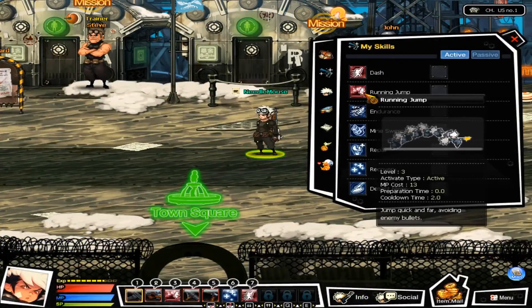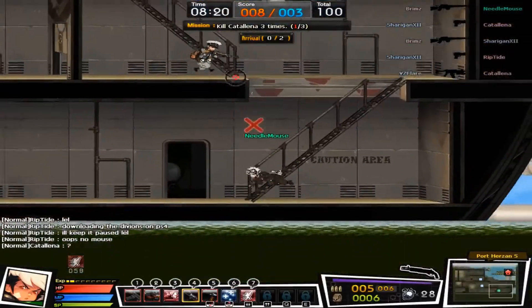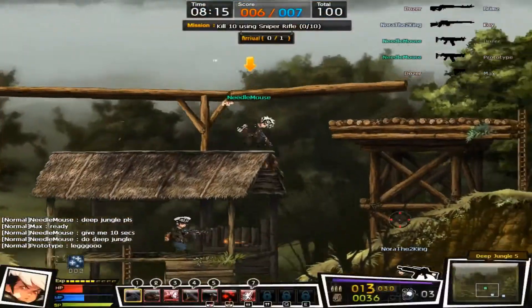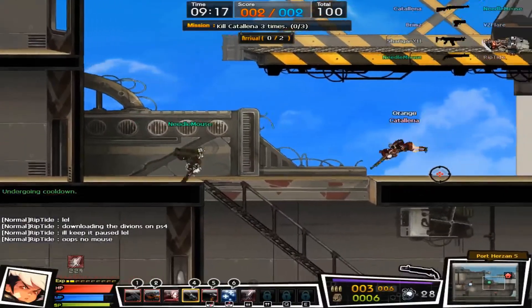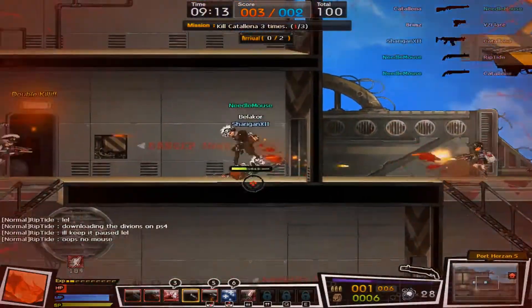Karl is an offensive character. His ability Running Jump allows him to trick-jump his way into a firefight. Before you know it, he'll have a shotgun to your face. Utilize his Running Jump to evade bullets, push into the fray, or escape. Karl is a well-rounded character who makes up for his lack of abilities with access to a wider arsenal of weapons.